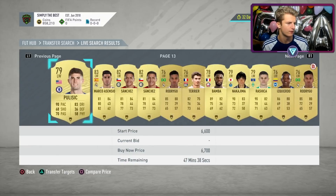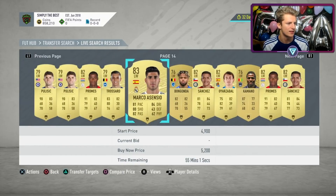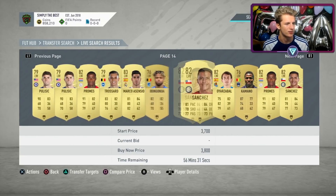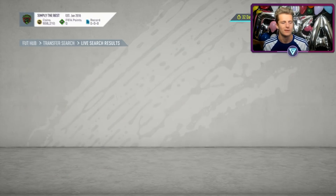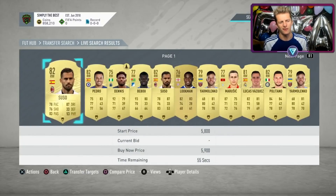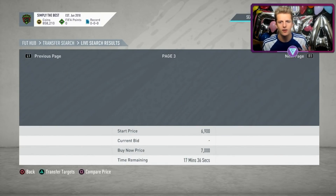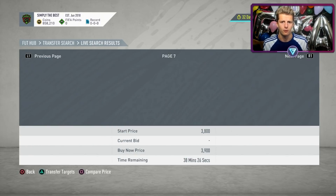Getting to the 59th minute takes about 10-15 pages. We've got Asensio right there for 5.2k — I know I can sell him for 6k. We've got a Trossard — I know I can sell for 6k. The more you do this method, the more familiar you become with prices. I find left backs and right backs are really good too. I'd argue I probably make about 200k-ish today with chemistry style sniping.